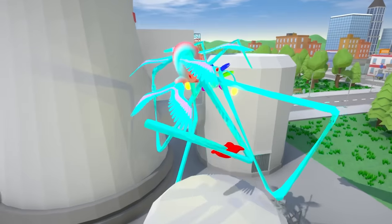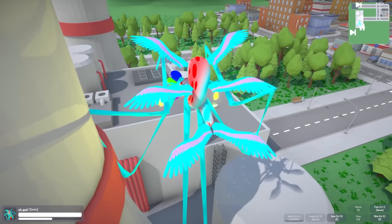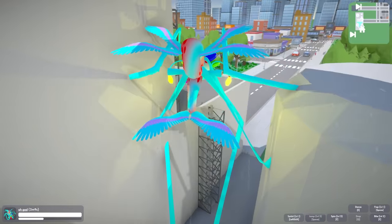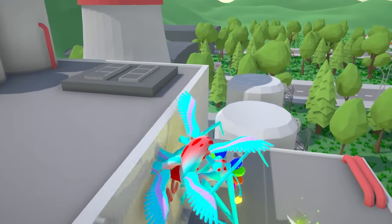Look at this - I can walk over buildings and stuff. There's a part down there, let's get the part. What is it? Fly, come on, fly up here. Got myself another part. It's called a blade foot.